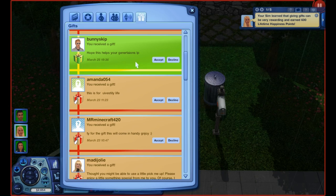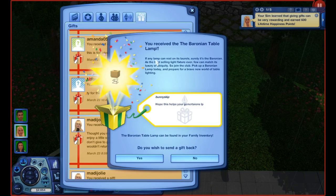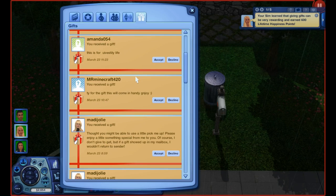From MonsterMom67 — 'Thanks for accepting my friend request, I don't have many. I love your videos, very fun and informative, enjoy the gift.' Thank you so much, I think this is the first gift I've ever seen from you — I'll make a note to get something back to you. It looks like we have the whiteboard — very nice, we can probably give that to Emily. From Bunny Skip — 'Hope this helps your generation's LP.' We have the Bronian Table Lamp — very cool!